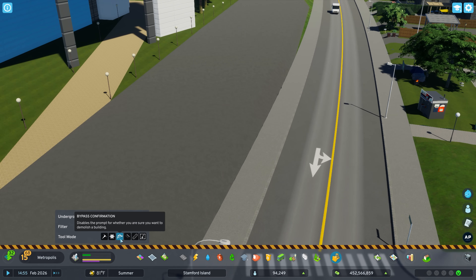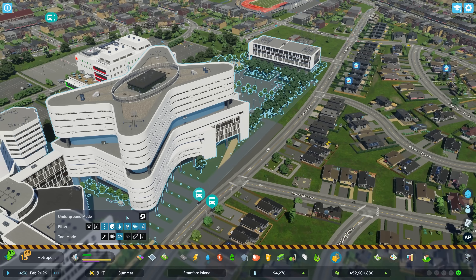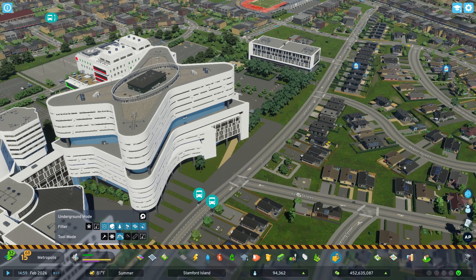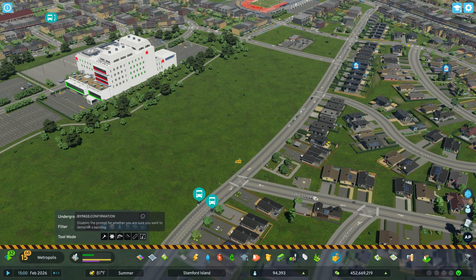Then this button will remove the prompt to make sure you want to delete a building. Without it, if we click on a building it will ask do you want to delete this building — I say no. But if we have that option enabled, it automatically deletes it and now it is all gone.